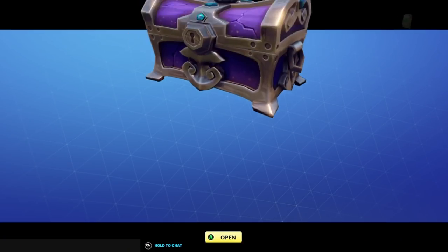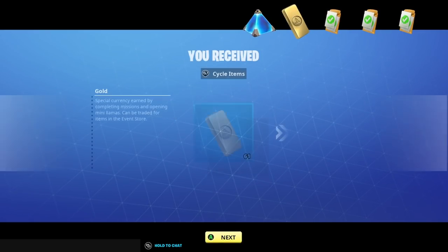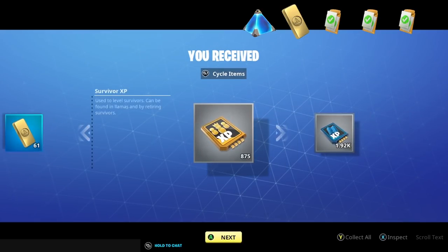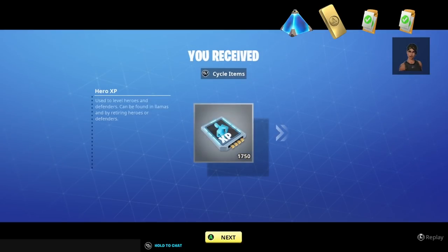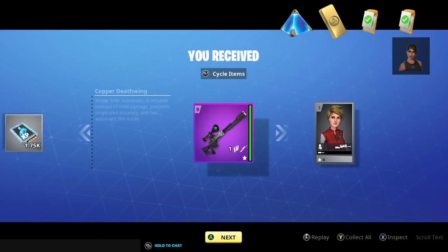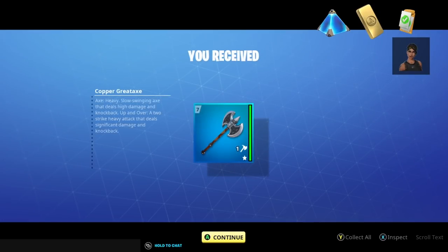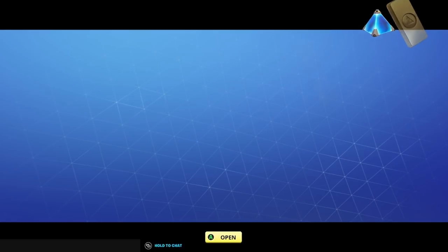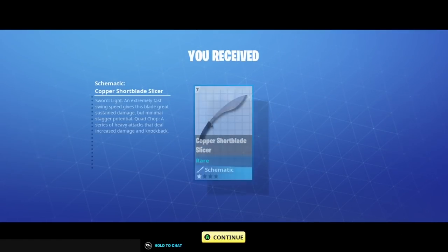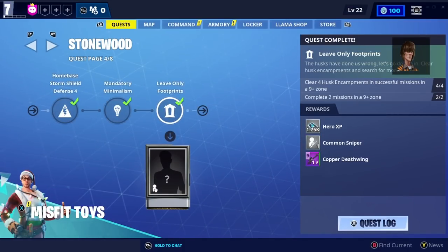Why can't I have a hammer in my right hand and a jukebox in my left hand that plays music whilst I run around? The better music you have, the more damage you do. Fortnite's got some funky songs in here. Copper Great Axe, Copper Whirling Doom, some gold, and then the blue schematic Shore Blade. And that is actually Leave Only Footprints complete.